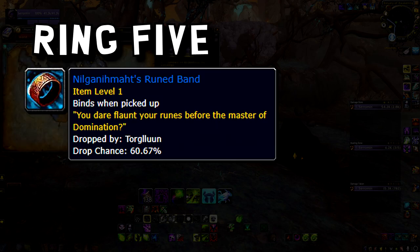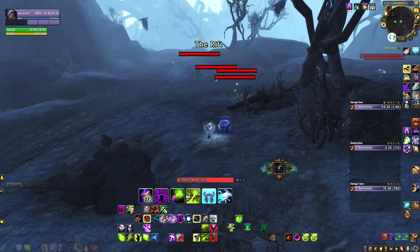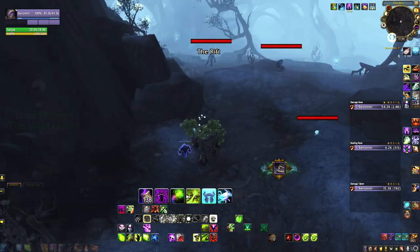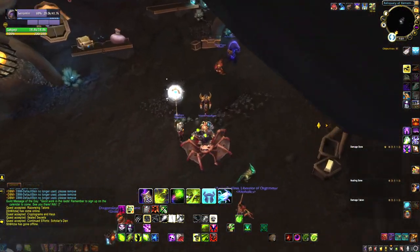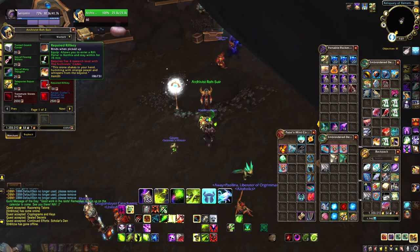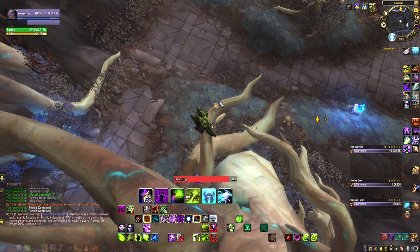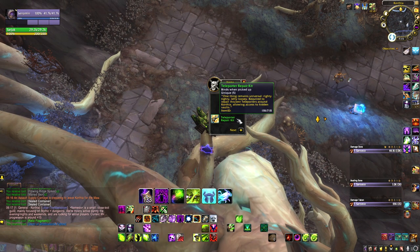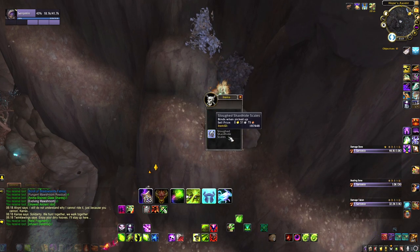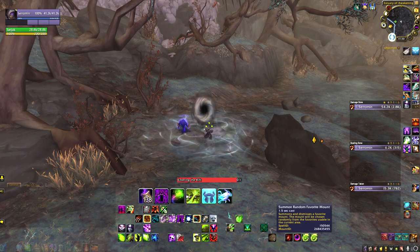The fifth and final ring, the Rune Band, is located within the Shadow Rift realm. Whilst within this realm you will need to travel to and kill Torglun. To enter the rift you will first need to get your hands on a repaired rift key. These can be purchased from Archivist Rölseur when you have tier 4 rep, or located within invasive mushrooms, nests of strange materials, or Moorsong Caches around Korthia. With this key you will be able to interact with a rift portal scattered around Korthia, so now we've found one, let's begin.